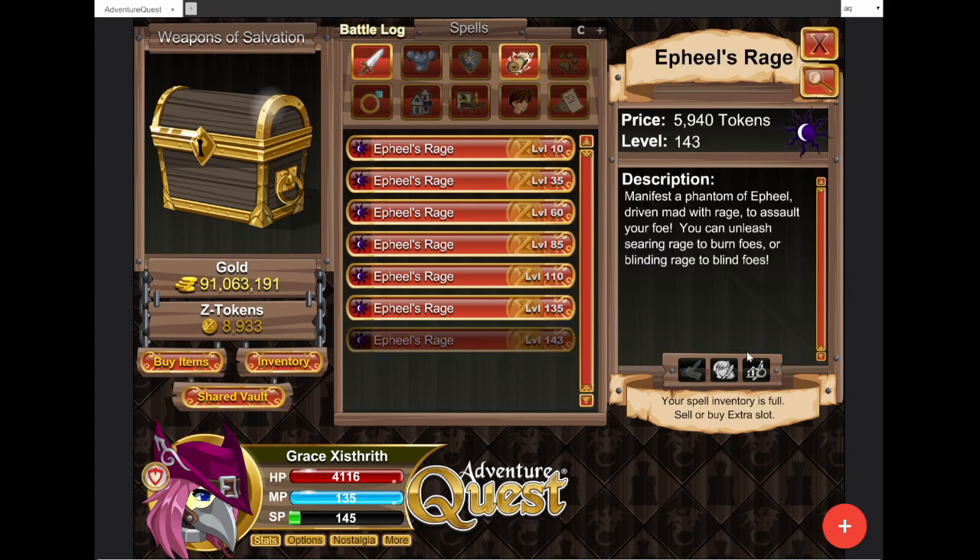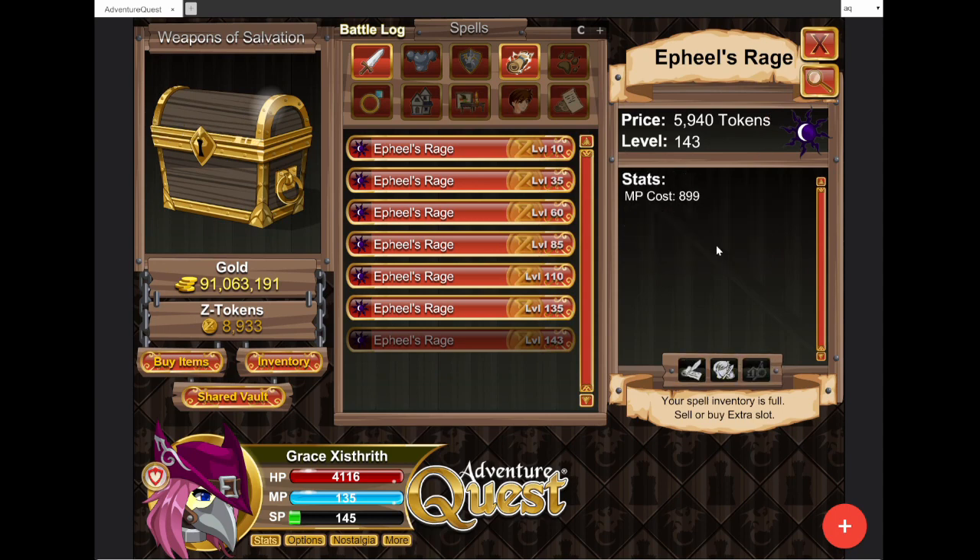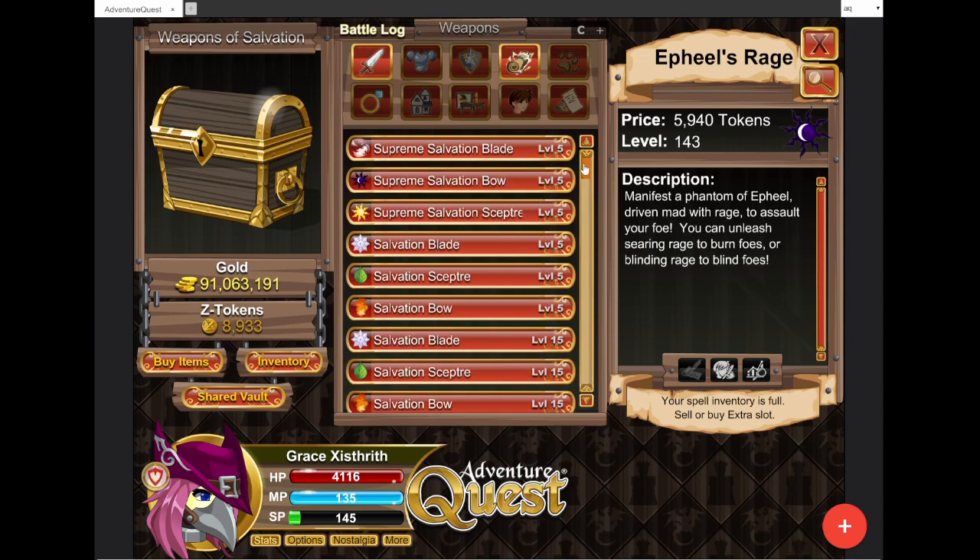Feel's Rage — okay, so: manifest a phantom of a Feel driven with rage to assault your foe. You can burn foes or blind foes. Of course we can't see the animation because it's a button that has two options. It's slightly overcharged — it is overcharged. It's MZ token, puts a tiny bit less — SMB would be 915 but it's 899. Interesting, so a dark burn spell would be new because we haven't had much dark burn support. Dark blind we have like three of, so the blind would have to be pretty good to compete.